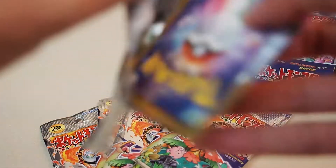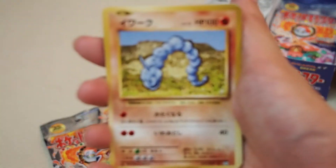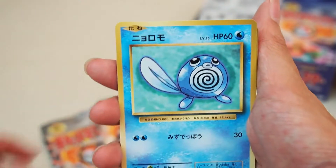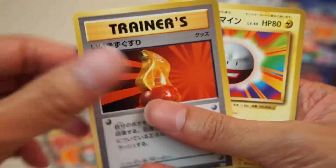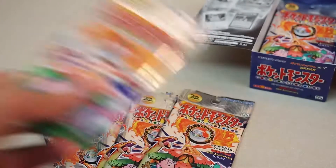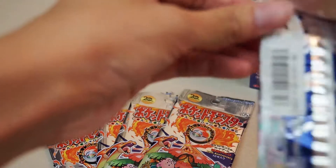Sorry, I'm having a bit of a runny nose here but it's all good. In the second pack we start off with an Onix, a Kangaskhan, a Nidorina, a Ratata, a Magmar, a Polywhirl, Hitmonlee, the hollow Dugong, a Devolution Spray, and an Electrode. Not the best pull in this box so far.